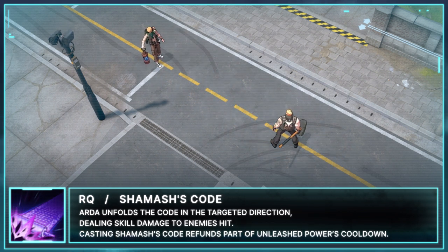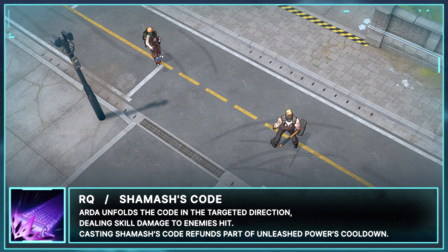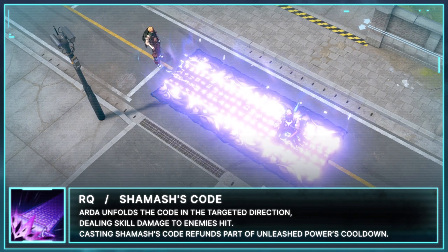Arda's Q changes after casting Unleashed Power to become Shemash's Code. Arda unfolds the code in the targeted direction, dealing skill damage to enemies hit. Casting Shemash's Code refunds part of Unleashed Power's cooldown.